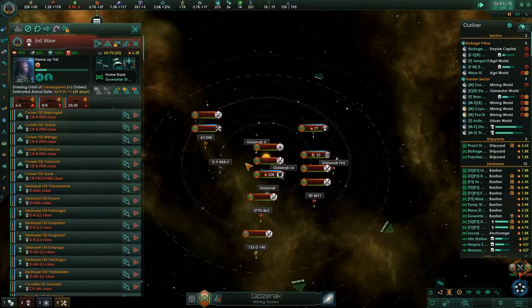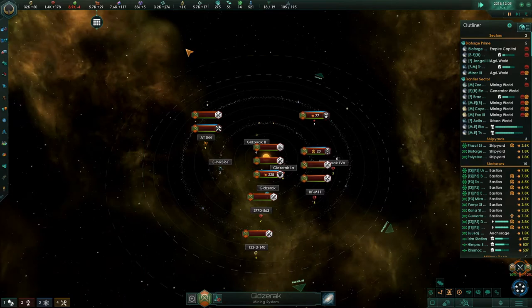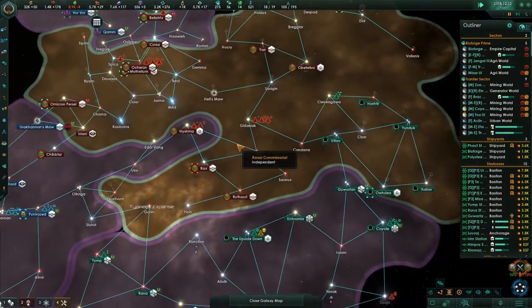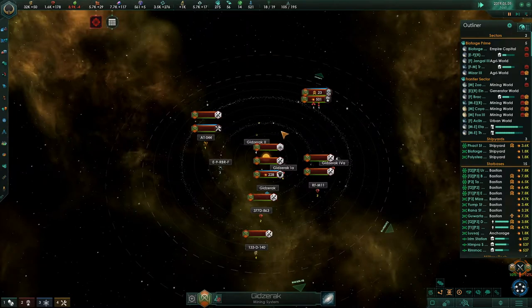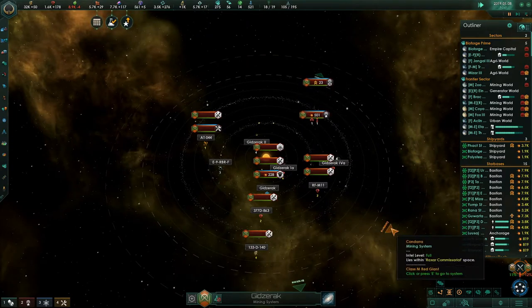Let's see how many fleets they've got and where they're moving. They've got a little tiny fleet. The only thing we really have going for us right now is that we do have more fleet power than they do.